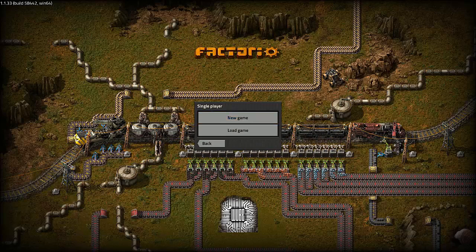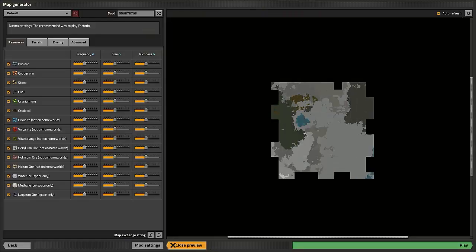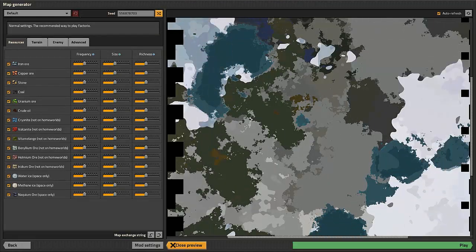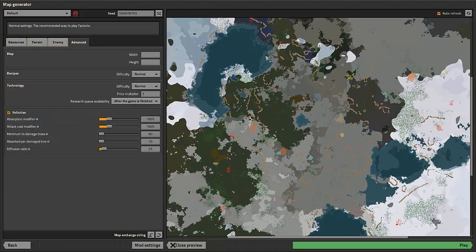I've already started one single player game. I went through and was trying to find a decent seed, but it looks like it's reset my seed from the last time. I may have to pull up my auto save and pull out my map string and restart this video once I have that map string imported. The big important thing in settings is always making sure the research queue is available — I like to queue up multiple researches and just let it go while I'm busy planning out other parts of the factory.